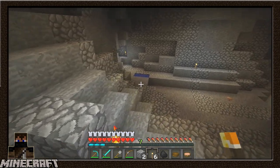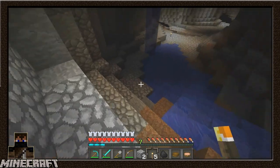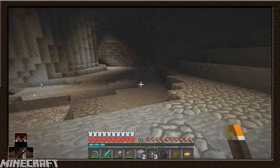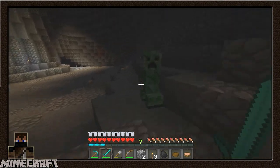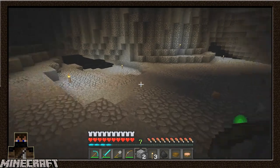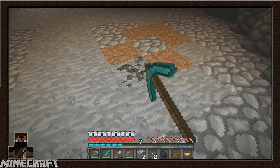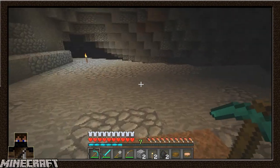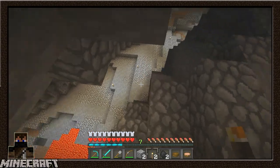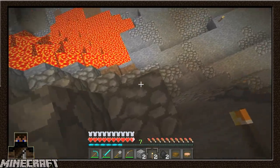Which way is it? Yeah, it's this way. Hello creeper! That was close, that was close bro. And yay, so this is where my staircase is - it's right here.